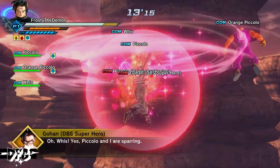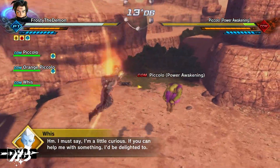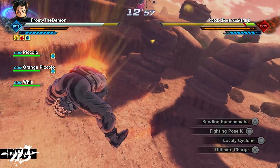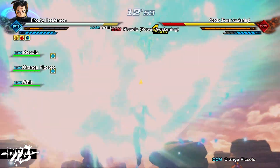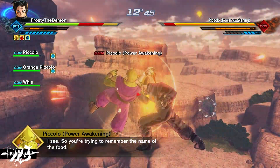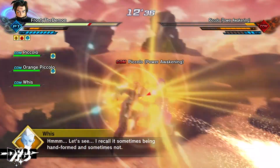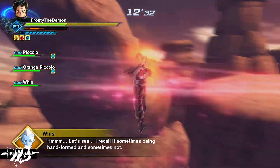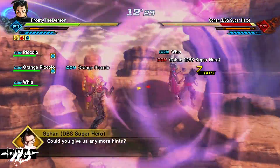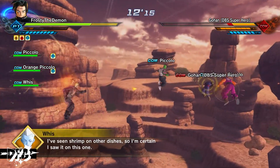In the cutscene, Piccolo and someone are sparring. Trunks and Goten want to test out what they've learned. Meanwhile, characters are trying to help remember the name of a food — something lustrous, pillow-like, sometimes hand-formed, and with shrimp on it. Android 17 mentions he doesn't eat so he can't help, but someone else recalls seeing shrimp on the dish.